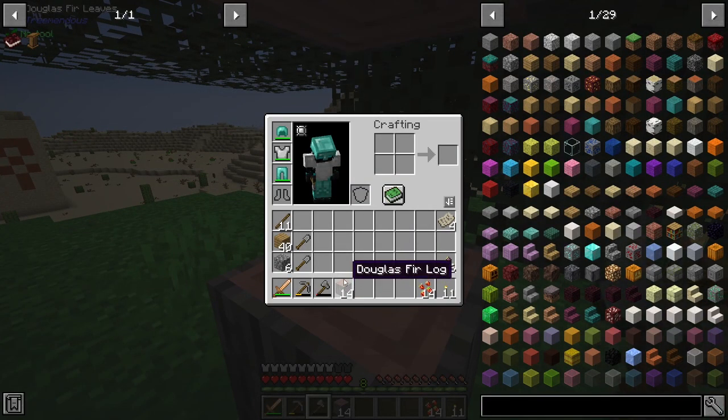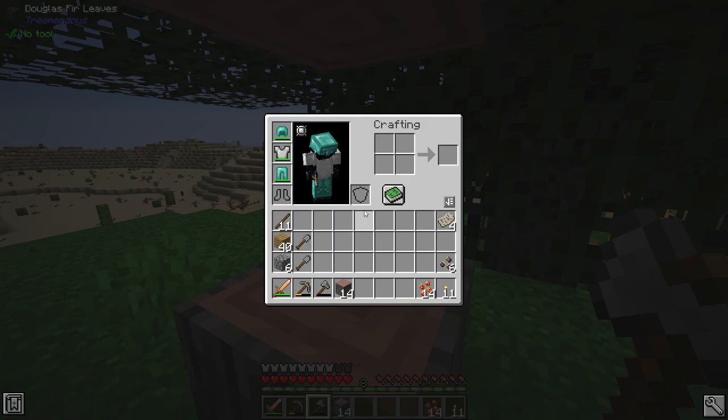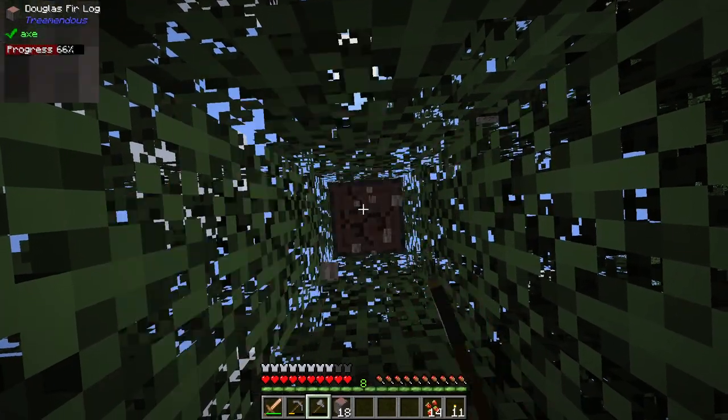This is Douglas Fir - I'm probably butchering that name - but the wood looks pretty and I want it. No idea if it has anything special to it, probably not, but it looks really cool and I want a few saplings of this, plus I need some dirt.